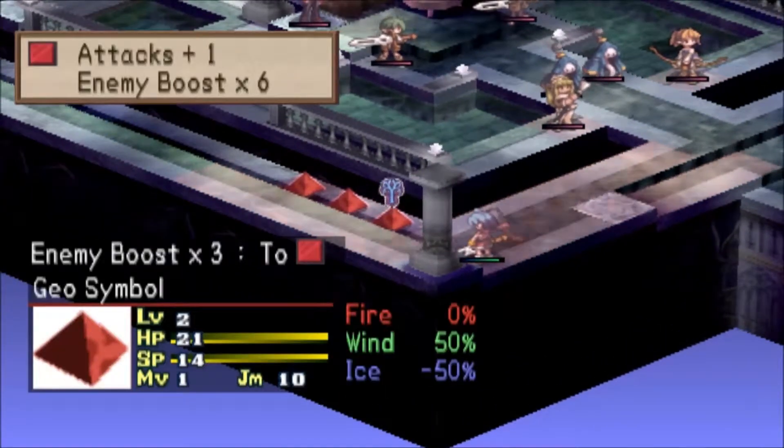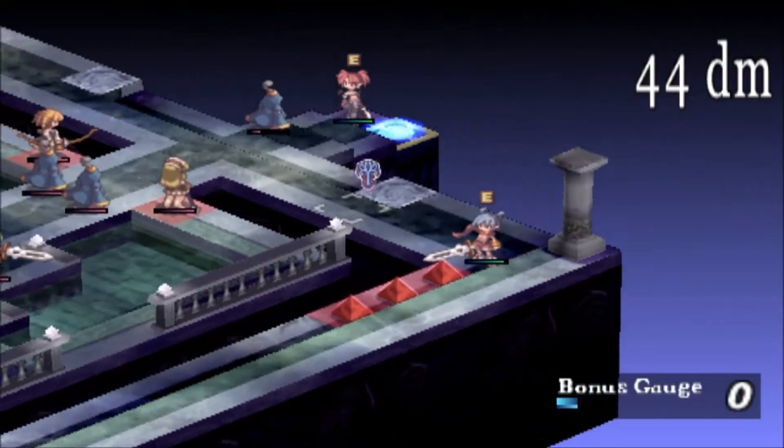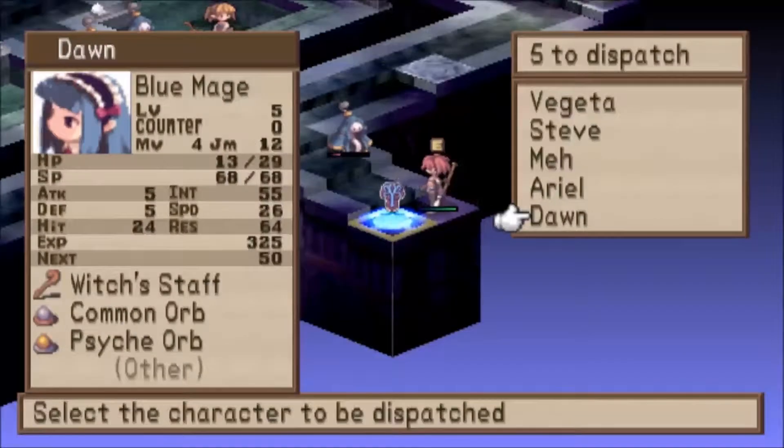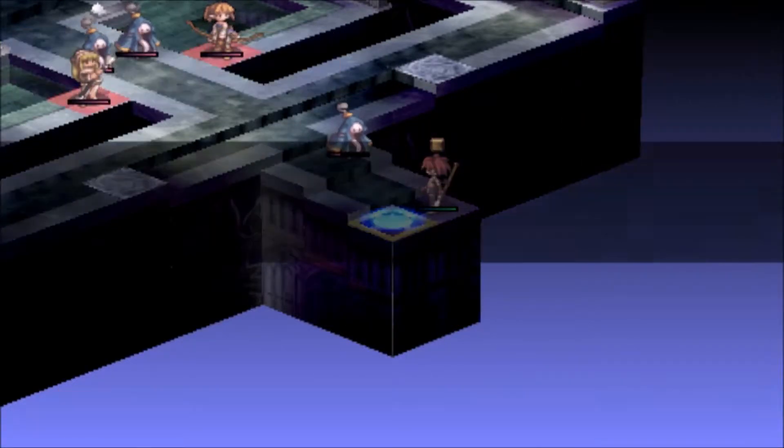So now I've used that as a shield. I'm actually going to take all these out in one fell swipe. I'm going to start doing it from here. Next I'm actually going to pull Dawn back out — actually, it's not going to work. I'll just wait next turn for that.